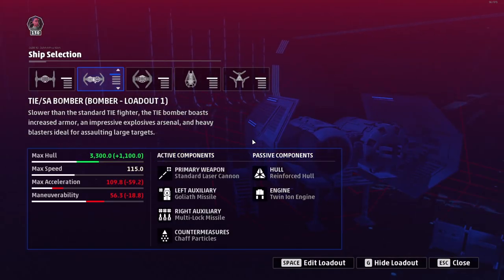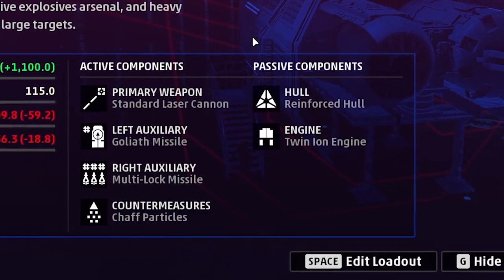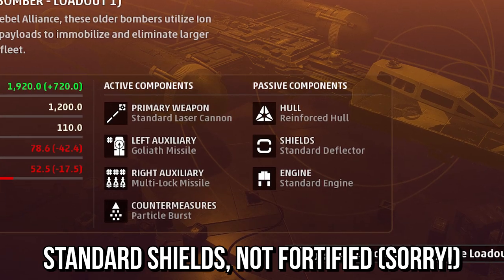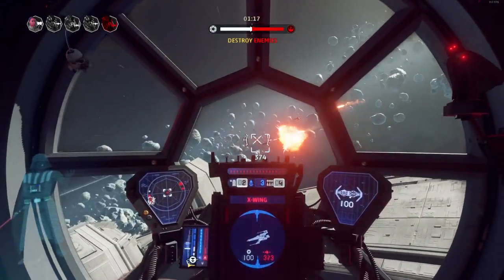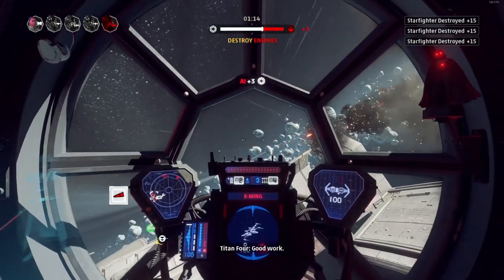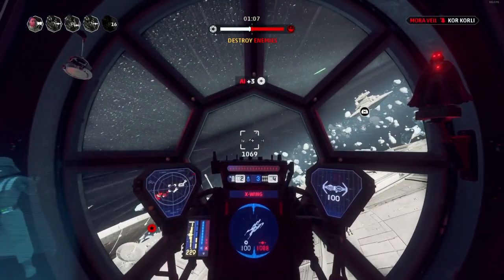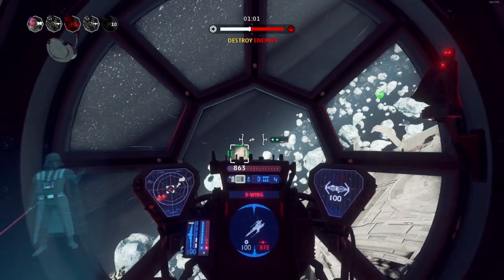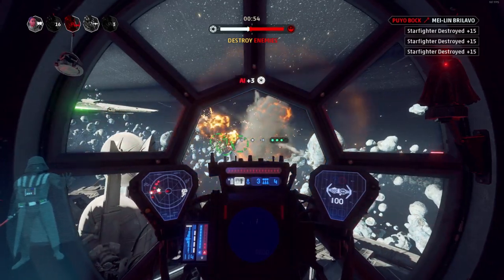Here is the one and only loadout you really need for AI farming: standard laser cannon, Goliath missile, multi-lock missile, particles, reinforced hull, and twin ion engine. The New Republic has the exact same loadout but with fortified deflector shields. You need to find a squadron of AI, lock onto the center one, and fire your Goliath missile — it will kill all the surrounding AI. If positioned correctly, you can kill five AI in one go with one Goliath missile, giving your team 15 morale instantly when on the defensive phase.